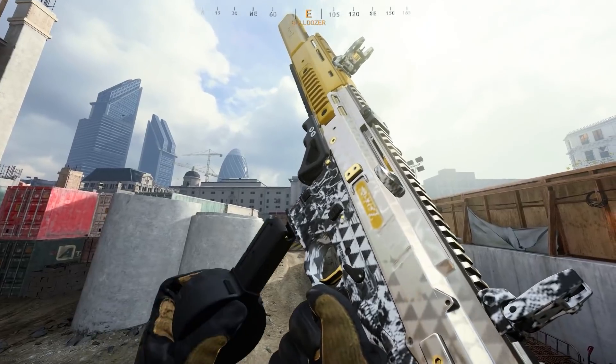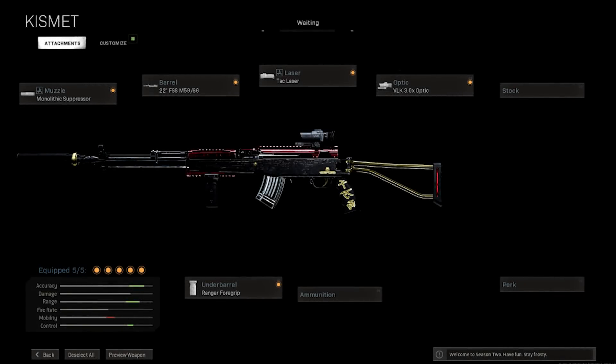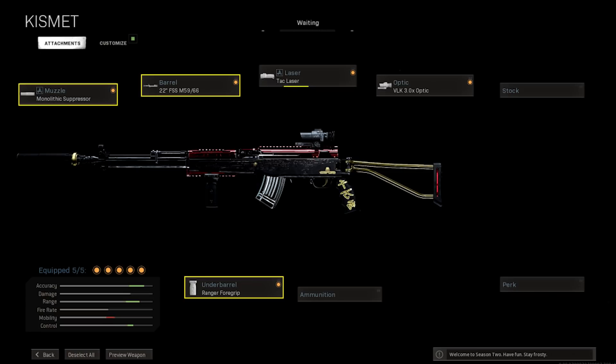The ISO is deceptively good past close range while still carrying one of the better close-range time-to-kills in the SMG class — it's worth a look. At number five: the SKS with a monolithic suppressor, the 22-inch FSS barrel, ranger foregrip, tack laser, and your choice of optic. It used to be floor loot and a lot of people started toying with it and unlocked its true potential, but once it was removed from the loot pool people stopped working on it.